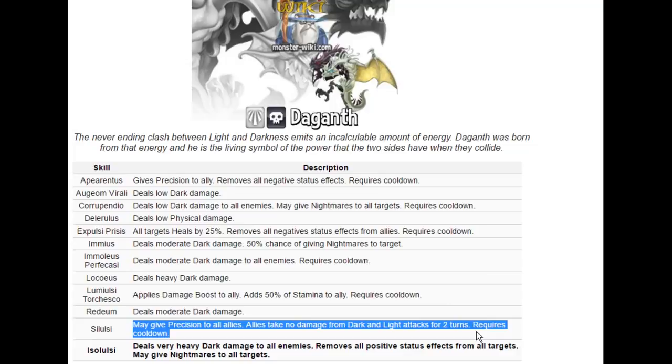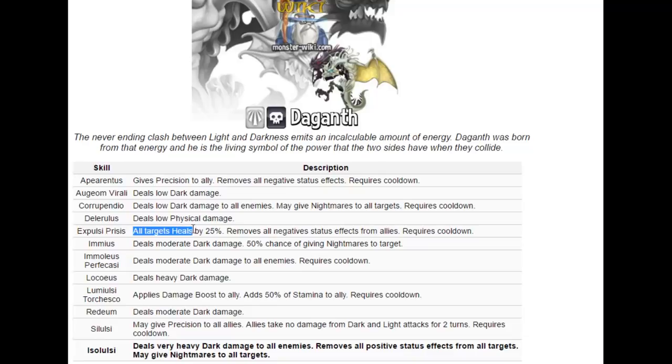Hopefully this monster has a pretty good base speed. That way you can stack some speed runes and use this skill to prevent your monsters from getting hurt. On top of that, this monster also has some nice supportive skills — all targets heal by 25% and it removes all negative status effects from allies. The healing and cleansing aspects are really nice.